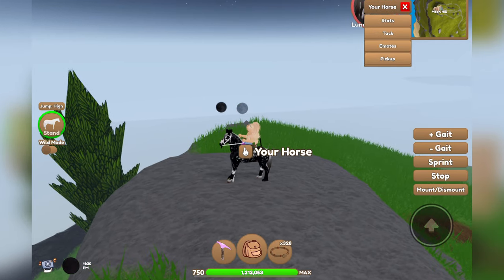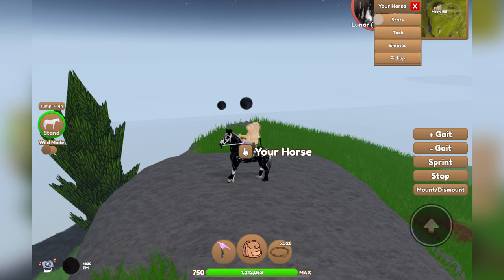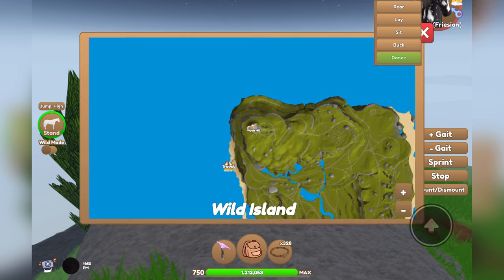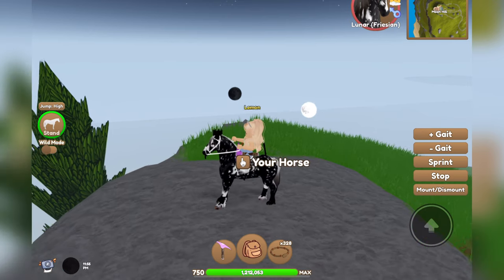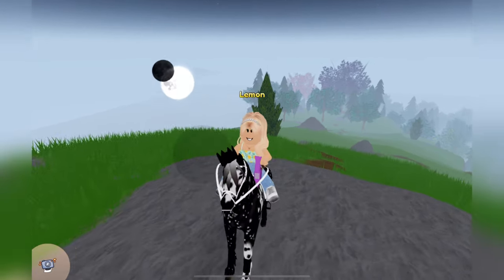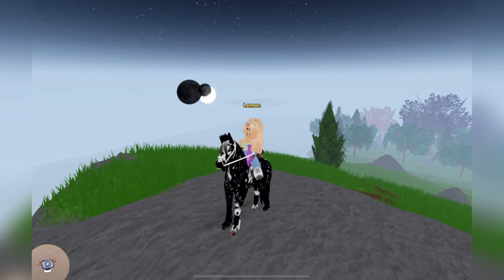Tonight's the new moon, so it looks like this. You can use whatever horse you want, and you're going to click the profile picture up here, click emotes, and then click the dance one. Once you click dance, as you can see at the bottom of my screen, I got plus one moon aura. You can collect as many moon auras as you want and you can get them multiple times.